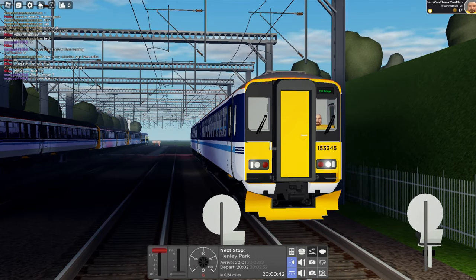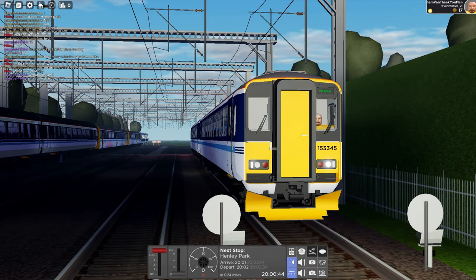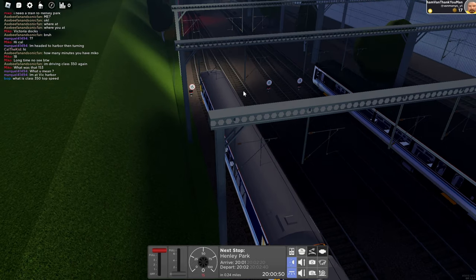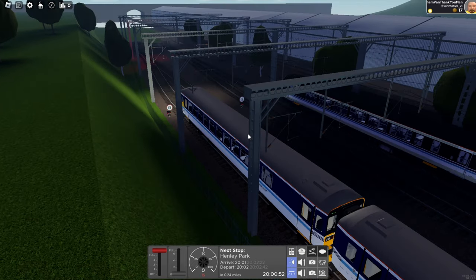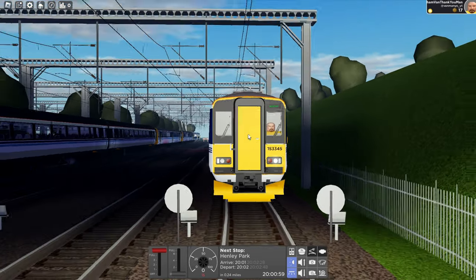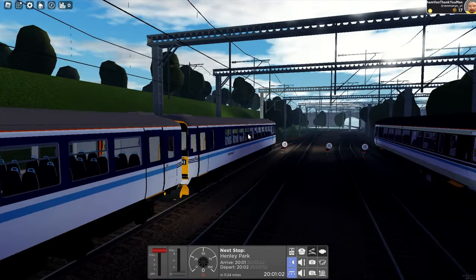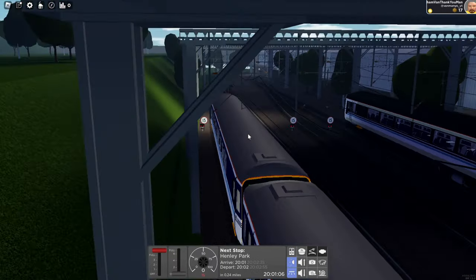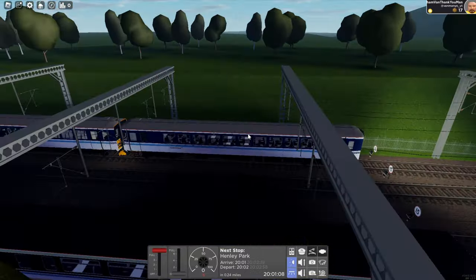Hello and welcome back to another video where I play British Rail version 1.2 of the weather update. Today I'm checking out the Class 153 diesel multiple unit that was recently added to the game. It consists of three different liveries: a Regional Railways one, a London Midland one, and an Arriva Trains Wales livery as well.